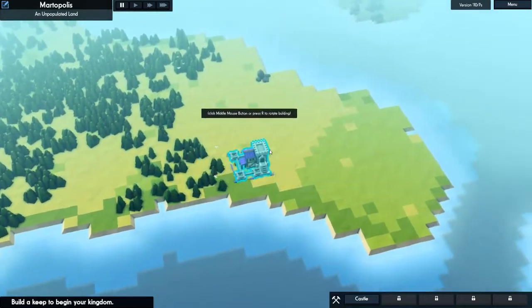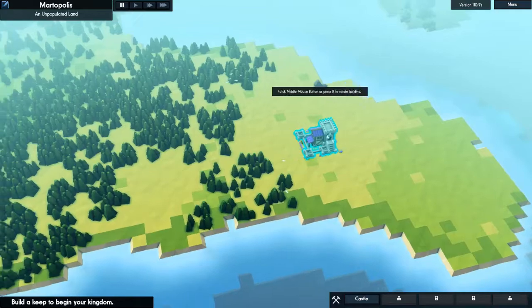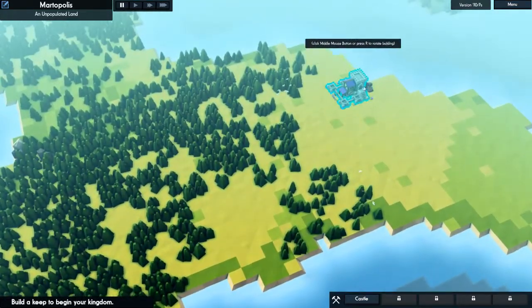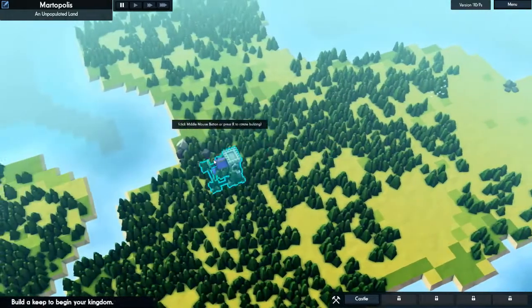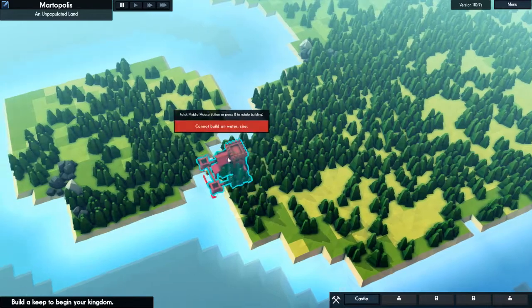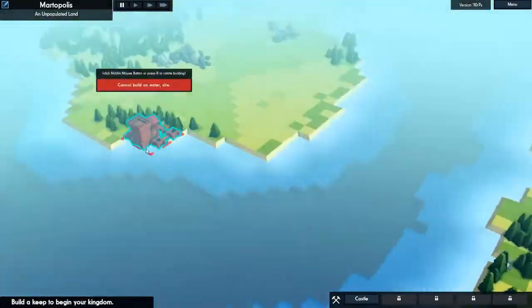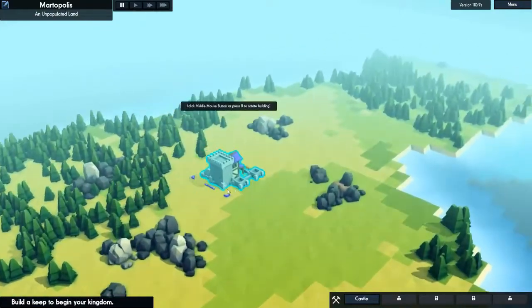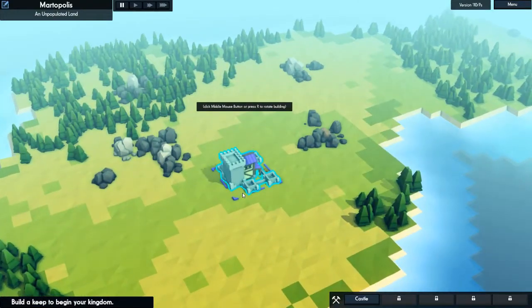Let's grab a keep and get it over — hmm, where's a good spot? We've got some stone here. Do we have iron anywhere on this island? I don't think so. I think that's like a regular rock. That's a stone quarry, and that's like a regular rock. What about over here? This might be the good one — this might be where we start. I think that would be best.